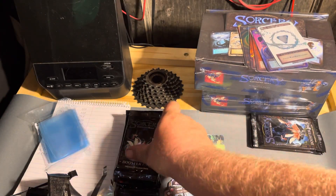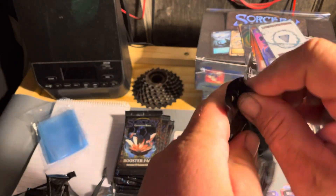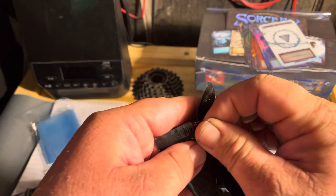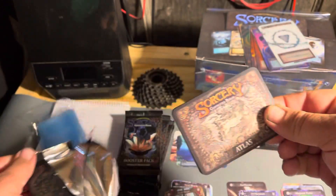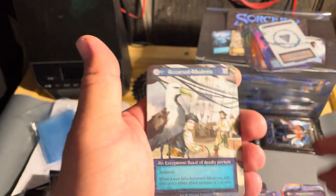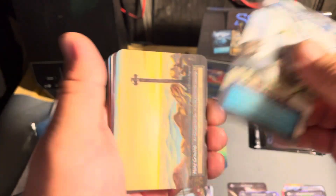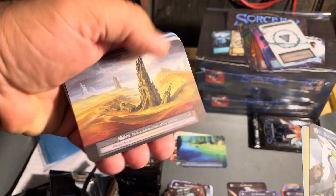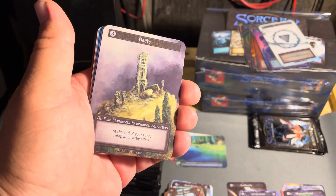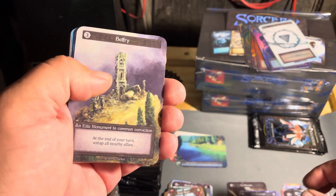We're still looking for that Winter River — still looking for the Winter River. Then we will have all the ordinaries for the set. Albatross, Holy Ground, Ruins, Belfry.